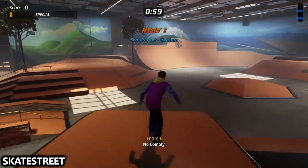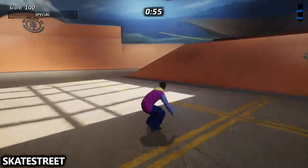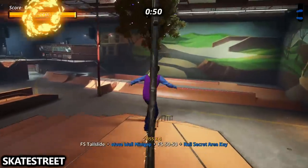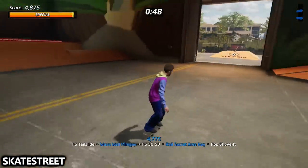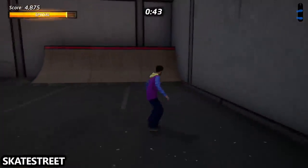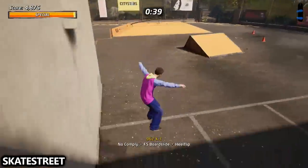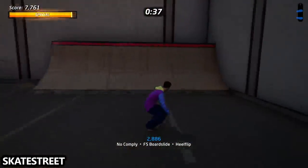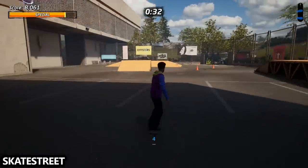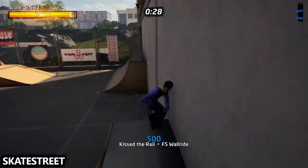Next up we have Skate Street Ventura. We need to open up the secret area, so go forward and do the hanging rail grind — the map will shake and it'll open up this door on the right hand side. Now grab the plushie which is next to this corner quarter pipe. It can be a little bit hard; the camera angle is really rough here, but it's right there in that top right corner — you can grind there, try to land there, do a trick, or bail into it.